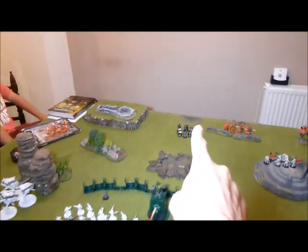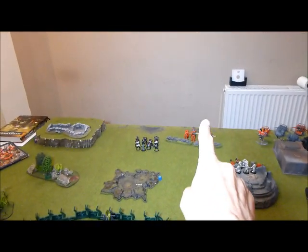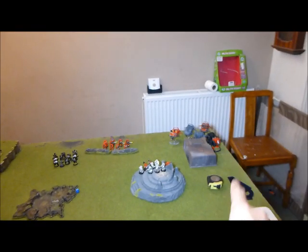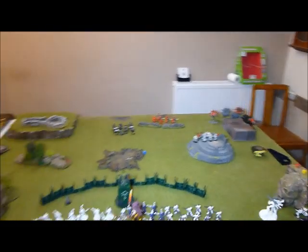Blood Angels deployed: Death Company, they've infiltrated some Scouts, Devastator Squad with Librarian, Librarian Dread, Mephiston over there hiding behind that terrain, three Landspeeders, a couple of Dreads, Librarian Dread, and a couple of Baal Predators that are going to be flanking.